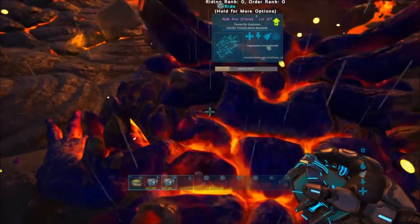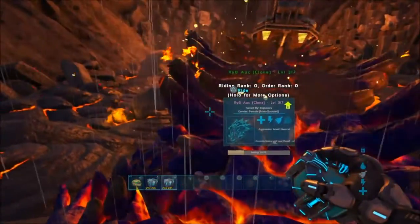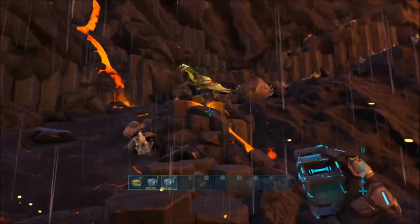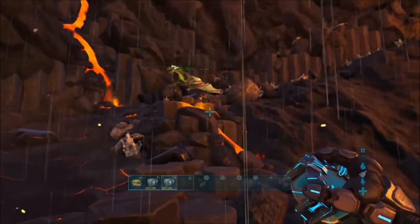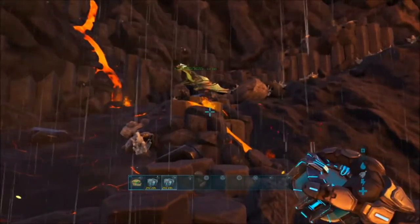It doesn't need to be all the way in, like you see here. The father doesn't need to be in the lava at all — it stays outside. We're at the volcano because that's the only way it works. When you get the egg, you just put it in an incubator and that's all you do.